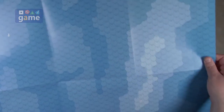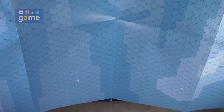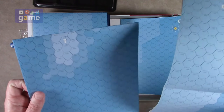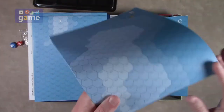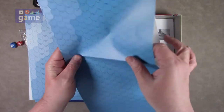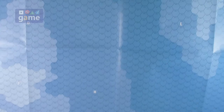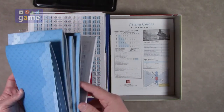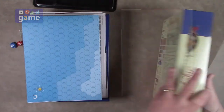They are hex-gridded with numbers. They're all the same numbers — I thought they might be uniquely numbered but they're not. So when they connect together you'll end up with quite the battlefield — that'll be huge. There are four maps total. They're not your usual thin paper; they are thick, a little glossy, so they'll endure the folding and creasing.